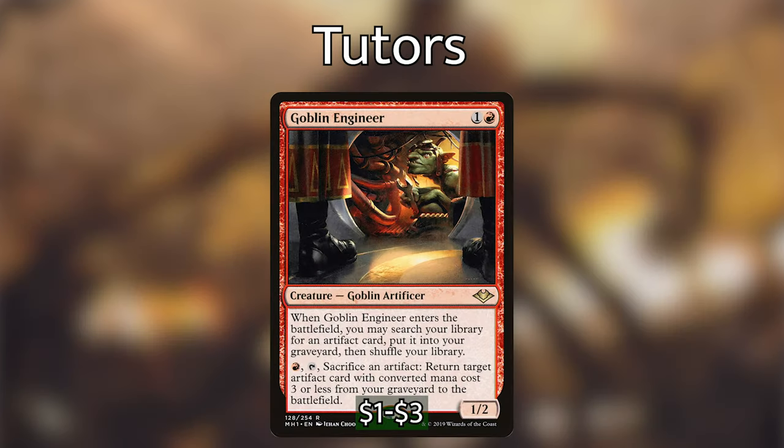Goblin Engineer is super cool. When it enters the battlefield, we search our library for any artifact and put it into our graveyard. It then has an activated ability costing 1 red and tapping, and sacrificing an artifact, to return a target artifact card with converted mana cost 3 or less from our graveyard to the battlefield. A lot of our combo pieces actually cost 3 or less, and this can reanimate several artifacts over the course of the game.